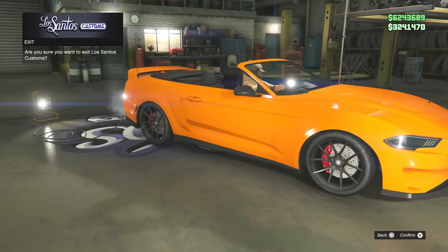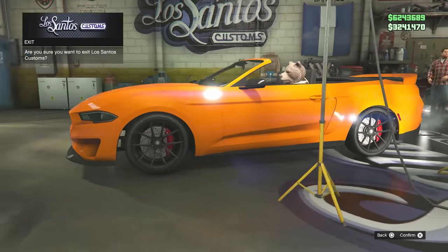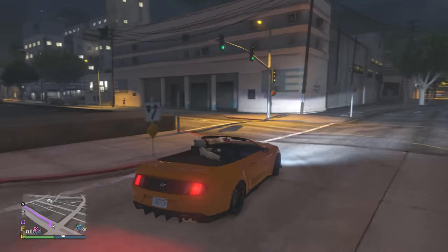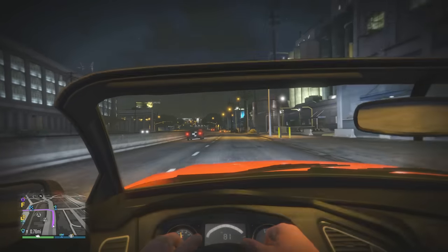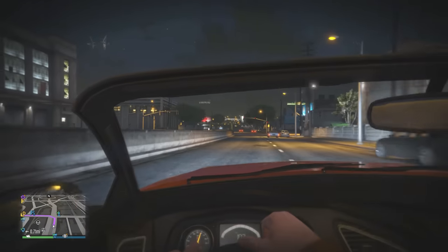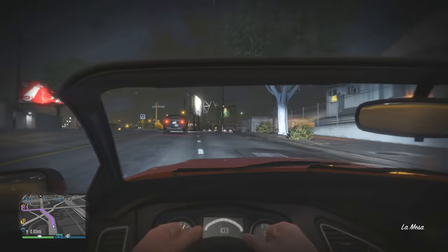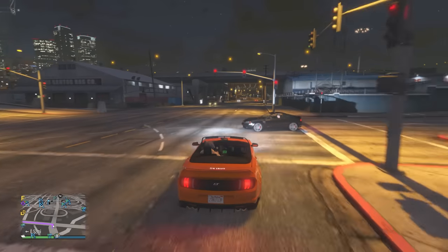There are no new wheels, but you can color the existing stock wheels, which is something at least. Once we're done customizing and head outside, I checked if it's HSW upgradeable — it's not. The reason I checked is because this car does not cut it when it comes to speed. At full acceleration, it just feels like a normal fast car from around 2015.